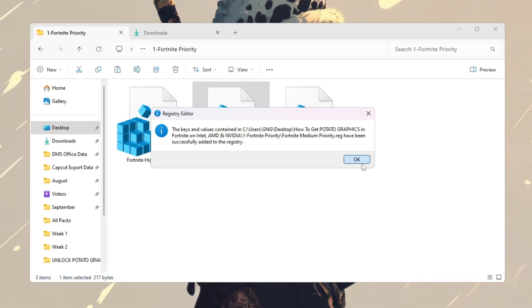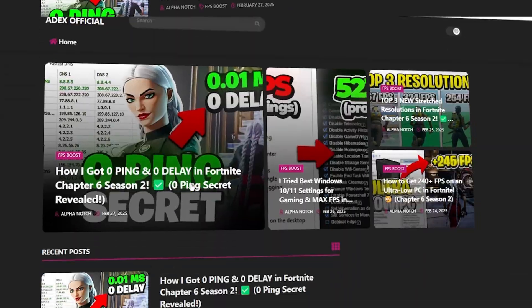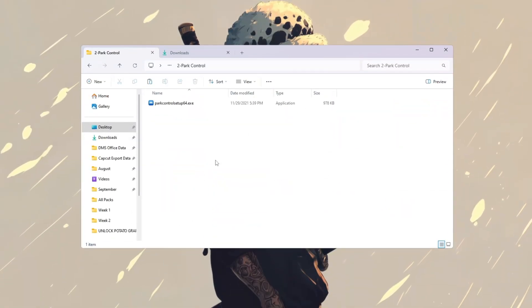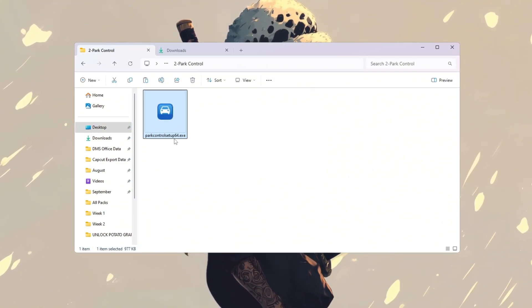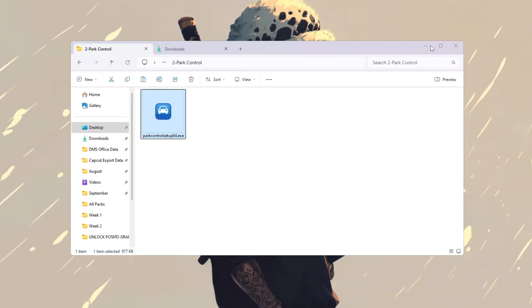You won't have to repeat this again. Step 3: Make sure Fortnite uses all your CPU cores. Your computer's CPU has multiple cores, which are like little processors inside it. But Windows doesn't always use all of them, especially on weaker PCs. This can make Fortnite slower. To fix this, we'll use a free tool called Park Control.